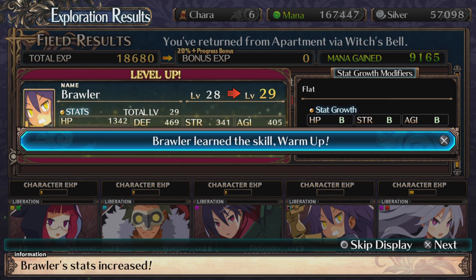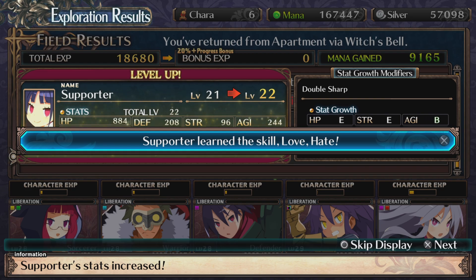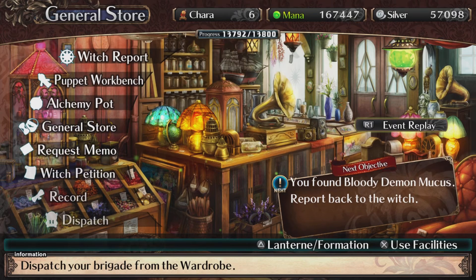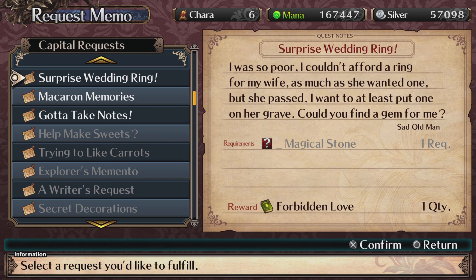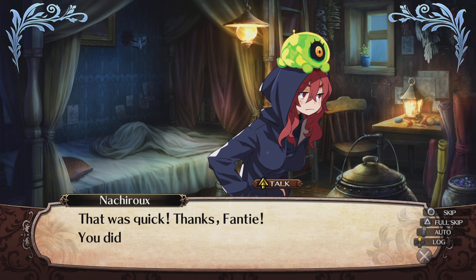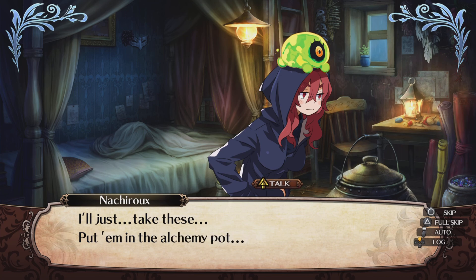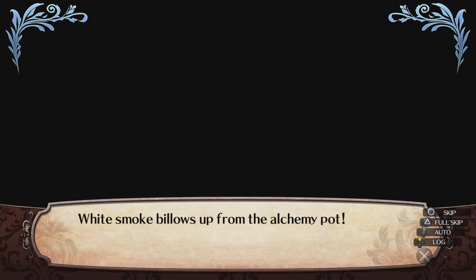Did I get stronger? No pain, no gain, brother. Skill — love and hate. Let's check the request. There's nothing — oh gosh, this one needs three different items! I'm going to do a quick save and I'll see you at the witch report. That was quick — thanks Fandi, you did great. Just take these and put them in the alchemy pot. White smoke billows up from the alchemy pot.